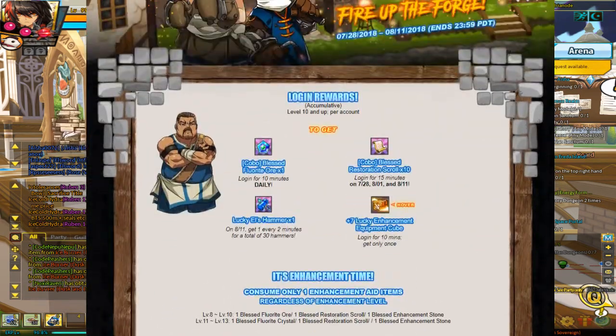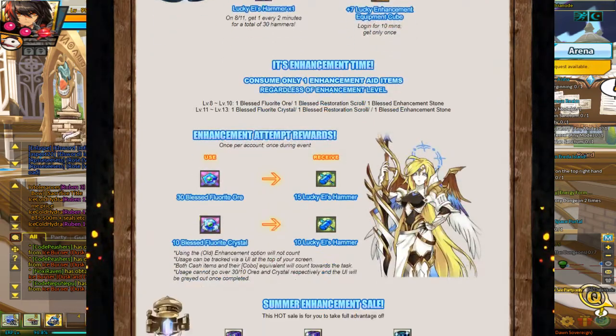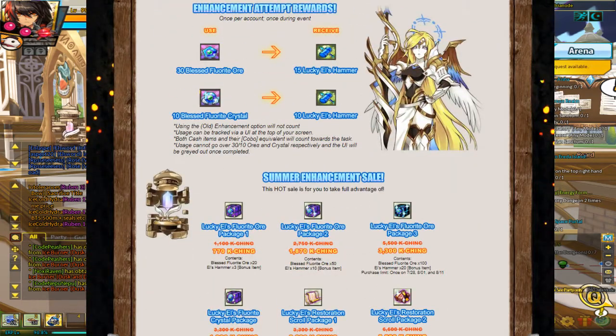Pretty much it's the same old same old. If you're new to this, pretty much what it is is that you get daily logins of Fluorite, weekly certain logins for Restoration Scrolls, which are the big ones. And then you get a bunch of equipment which you try and enhance to try and get amulets out of it, which are fairly nice. Then there's of course cash-based events trying to get people to spend a little bit of money to get more chances of enhancing, which is honestly a good marketing ploy.